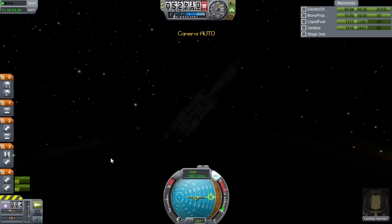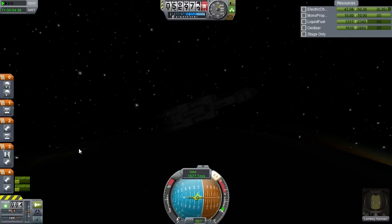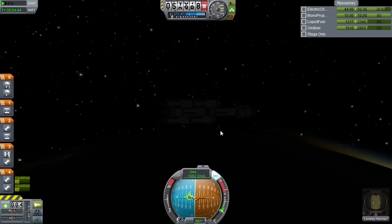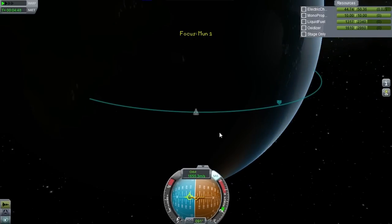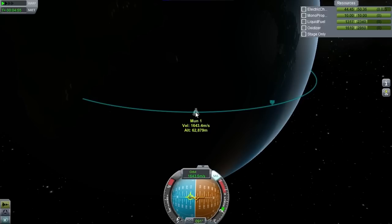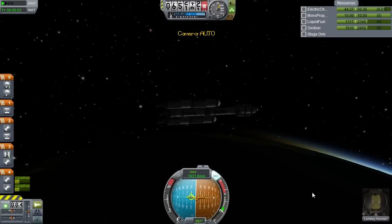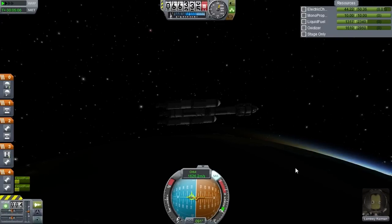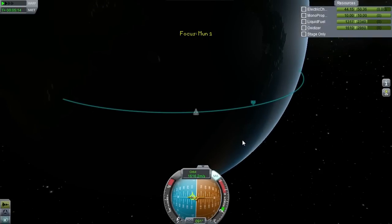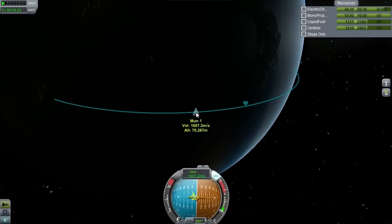Perfect — still a third of a tank left. That should be more than enough to get us into orbit once we reach our apoapsis. Let's go ahead and lean over now. That extra reaction wheel is really coming in handy. We're almost in space. Alright, you can do it Lemtree — he's pretty happy right now, a little more confident about the mission. And we are into space now. There's the music. About 45 seconds to apoapsis.